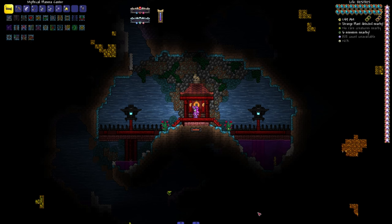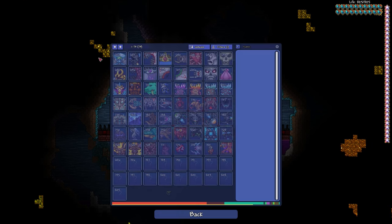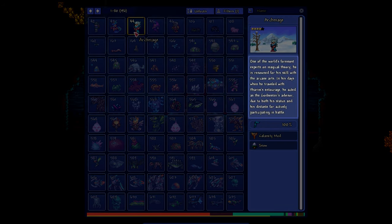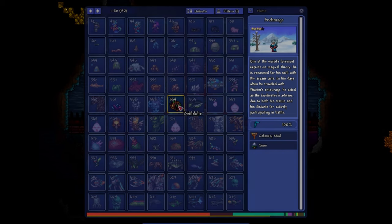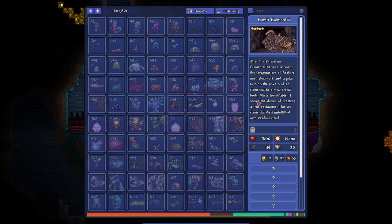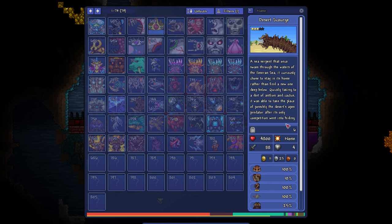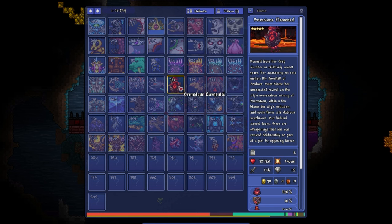It's honestly mind-blowing that someone crafted these tracks for a free Terraria mod. Equally astounding is the fact that the bosses, biomes, and items introduced by Calamity aren't just random additions — they come with rich lore. Every boss and many items have a story attached to them. They are all interconnected, weaving a grand narrative and creating a cohesive storyline that you can follow. I've seen discussions from people who have delved into all this lore, and they really enjoy it and discover some intriguing elements in the narrative.